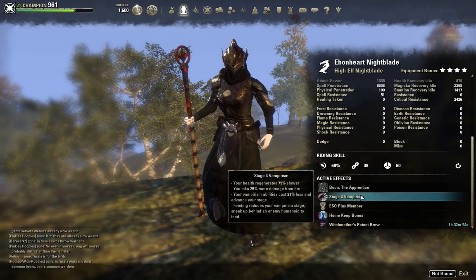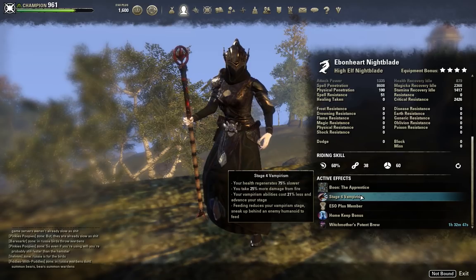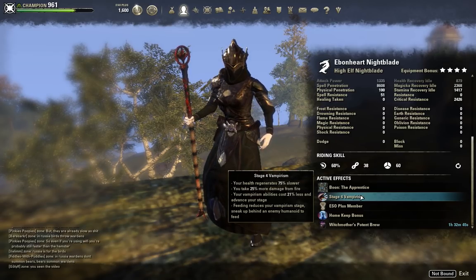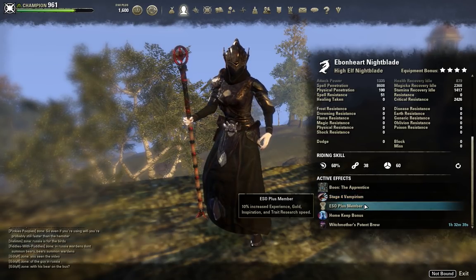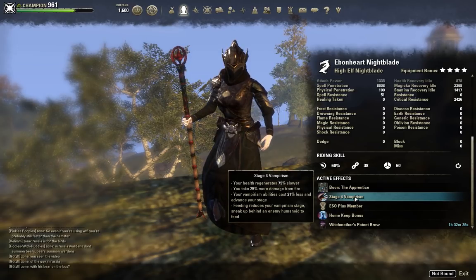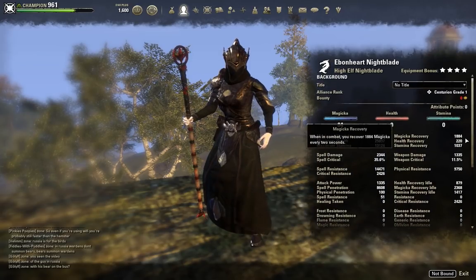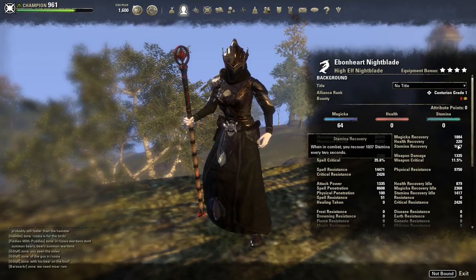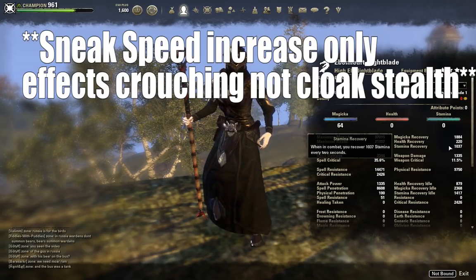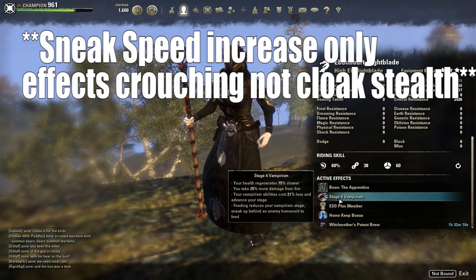We are a Stage 4 Vampire on this build. I picked Vampirism because we're not actually running a Defensive Damage Shield, so Undeath is going to make us a little bit tankier. We're using the Healing Ward as our primary heal, and Undeath plays a big part into Healing Ward when you cast it. Not only this, but we have pretty decent sustain on this build. This is a rather glass-cannon Magicka Nightblade build that hits really hard but has pretty good sustain too — we're not going to run out of Magicka right away after our initial burst. And Vampirism gives us that 10% bonus to our regen, so it plays into that as well.